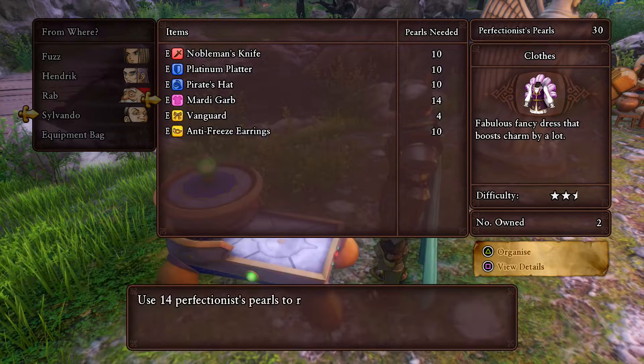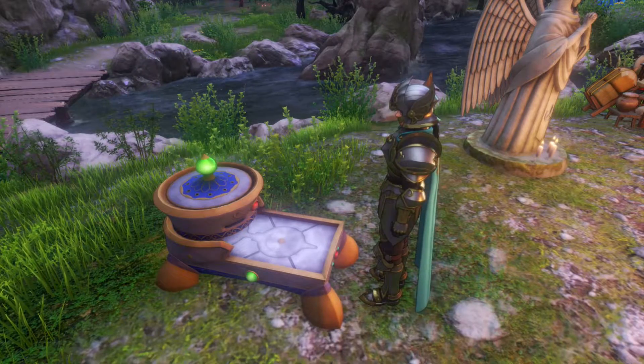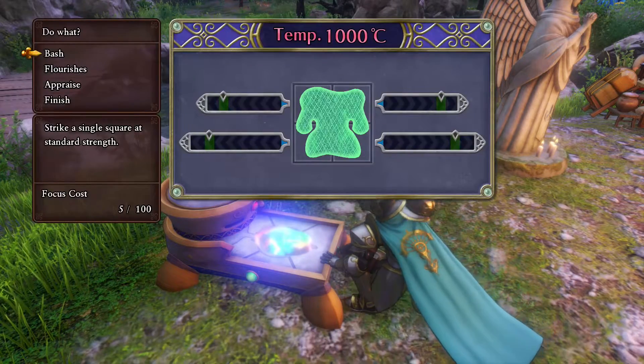This is a quest that you pick up in the academy. You can get it during Act 2, but you won't be able to complete it until Sylvando has been recruited back into the party.